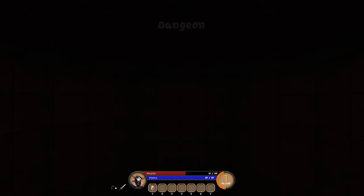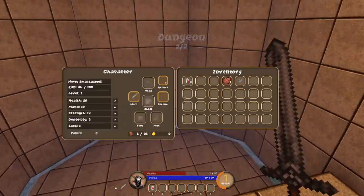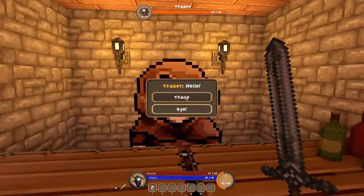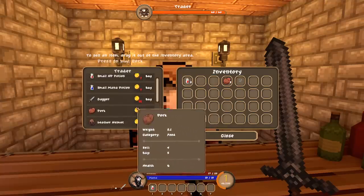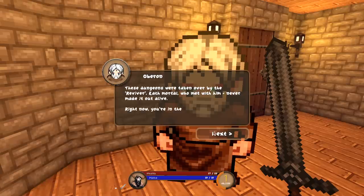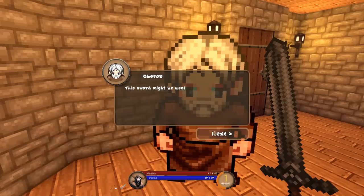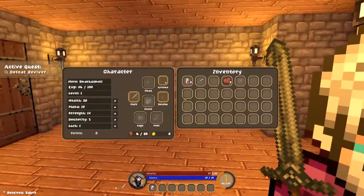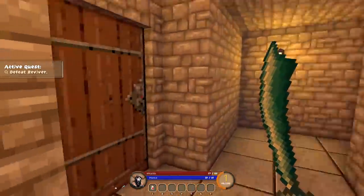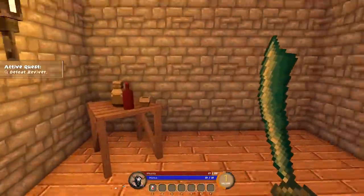Let's go to the next level. Maybe I'll eat some pork first. There's a trader over here — I don't really want to sell anything just yet. Be afraid, mortal. This dungeon is full of evil — it was taken over by the Reviver. Each mortal who met him never made it out alive. Right now you're in the only safe room. Kill the Reviver and I'll pay you well. This sword might be useful to you. I'll take it — it's a saber that does 3 to 11 damage. I'm going to equip it — it one-shots goblins. I'm about that life.